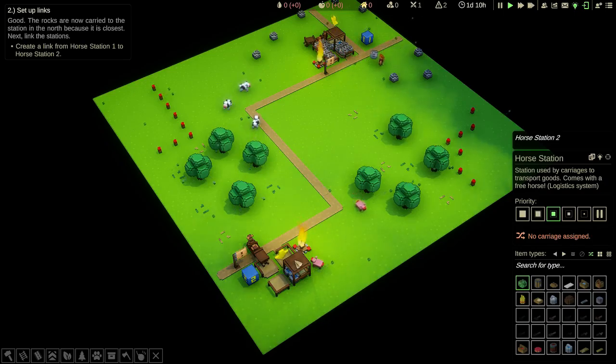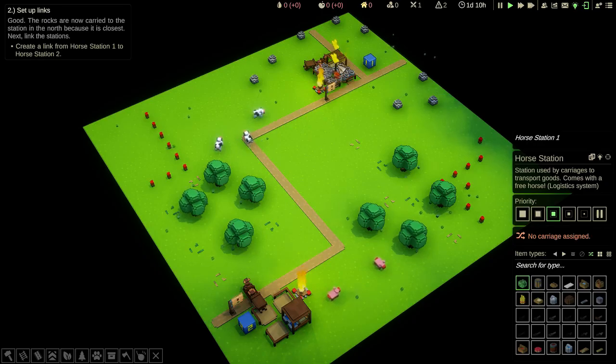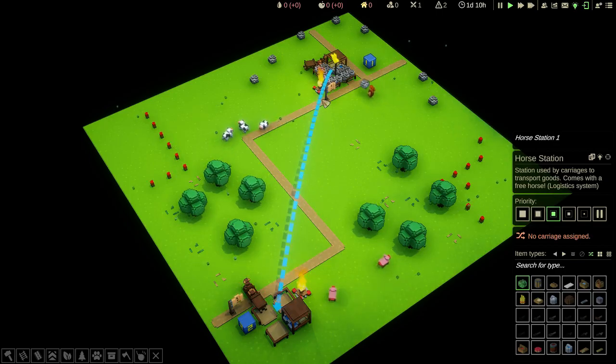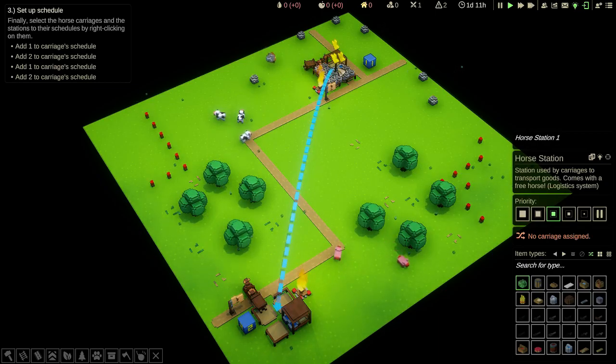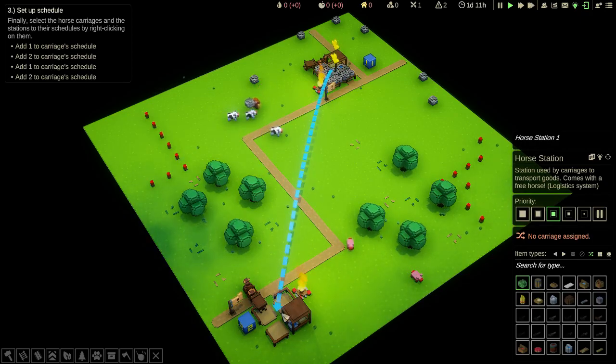It says link horse station one, so I've selected horse station one and then right clicked. That's now linked them both. That tells the horse carriages that they're going to be transporting rock from this horse station to this horse station, and then it's going to deposit the rock at this one.